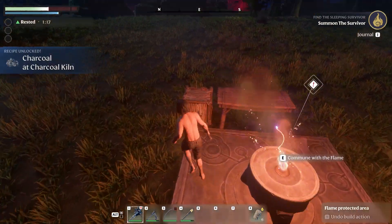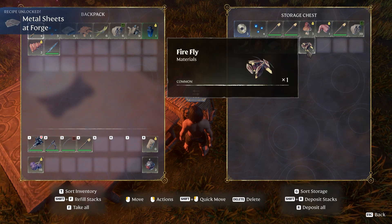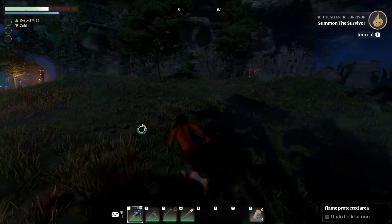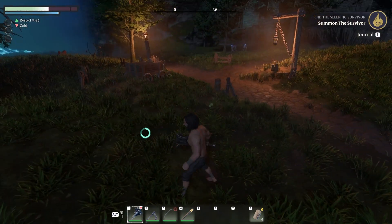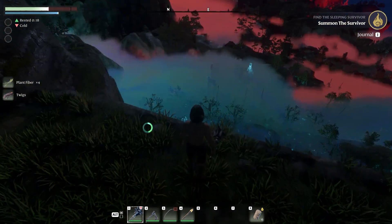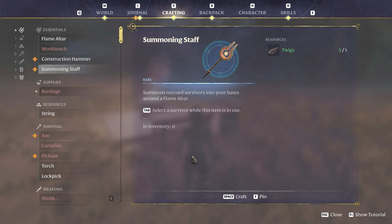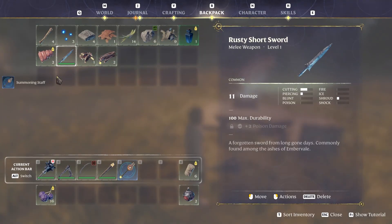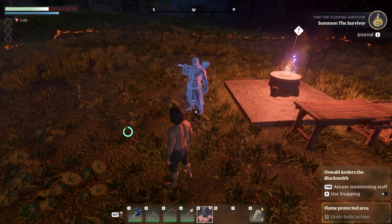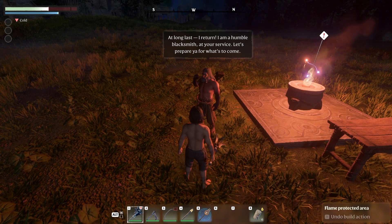Now I need to make the summoning staff — I need twigs. After gathering materials I make the summoning staff. Now I can invite my new friend to the base. The blacksmith says: 'At long last I return — I am a humble blacksmith at your service. Let's prepare you for what's to come.' His name is Oswald Andres, the blacksmith. I need to make a shelter for him.